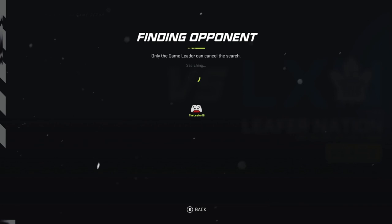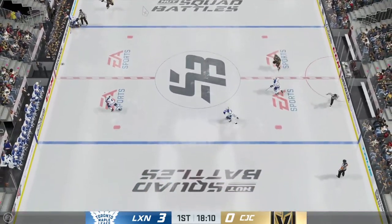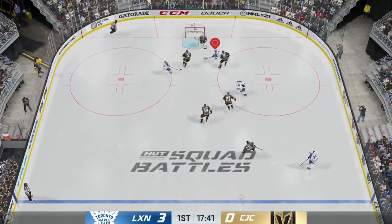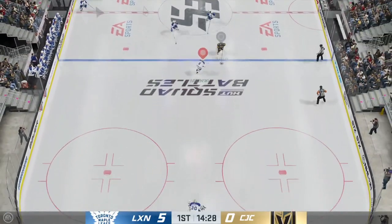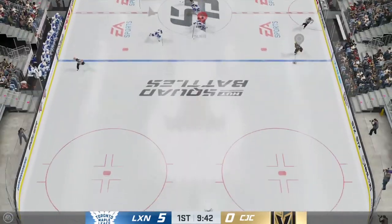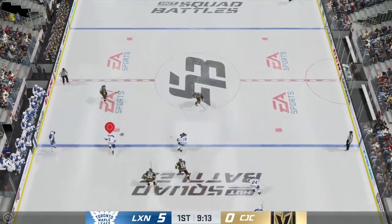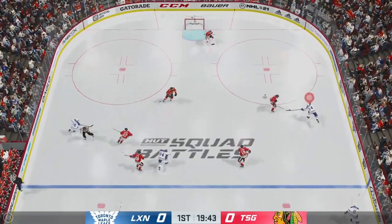For hits, you can get this while doing the goals, but it's probably a little bit harder. If you're done with goals and shots, leave it on the same difficulty, win the faceoff back, dump it into the zone, and start running guys over. It's 286 hits, so literally just run some guys over — I got it done within 3 to maybe 5 games. That's one of the easier ones to do.